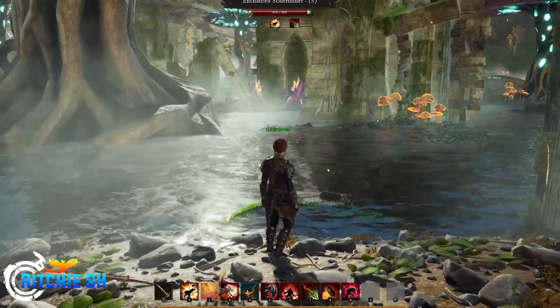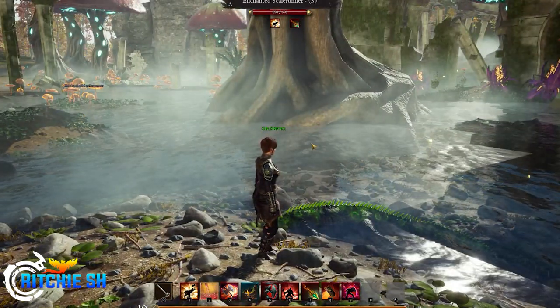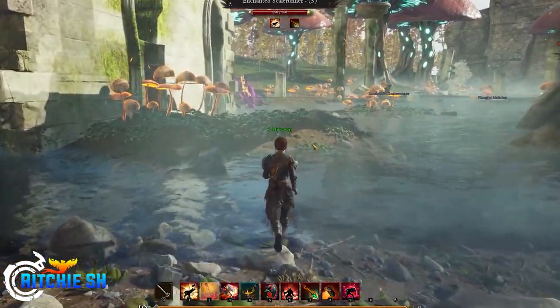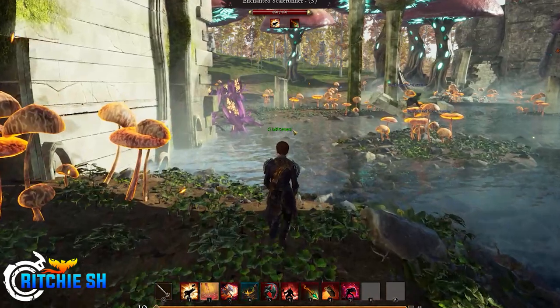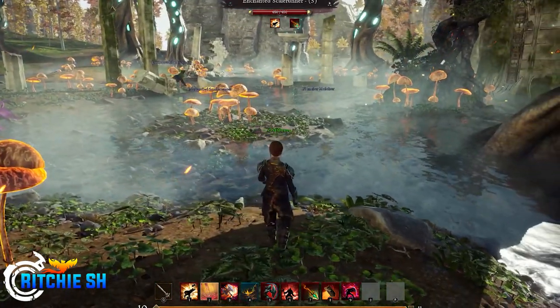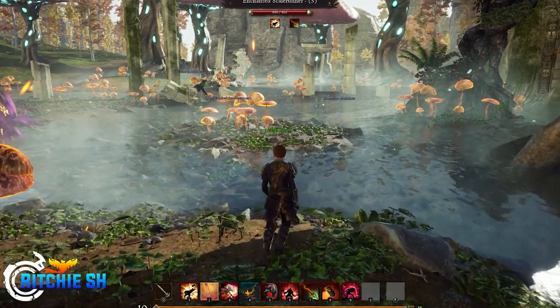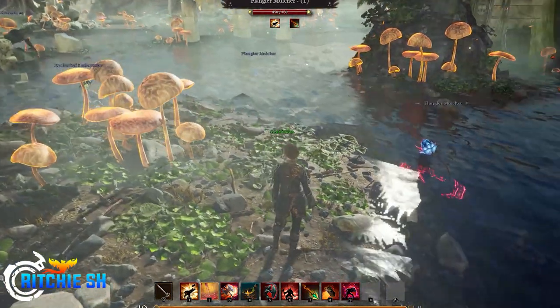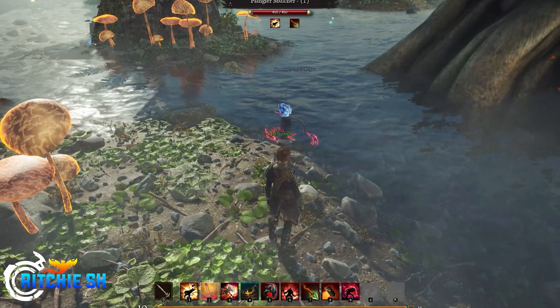For example, with the tank-summoner combo, you should expect your summons to be a bit more tank-like and assist you in mitigating damage away from your party, compared to where a melee summoner will probably have more DPS-oriented summons. I'd even expect something like the tank-ranger combo to give you more ranged abilities to play around with than, say, the tank-cleric combo.